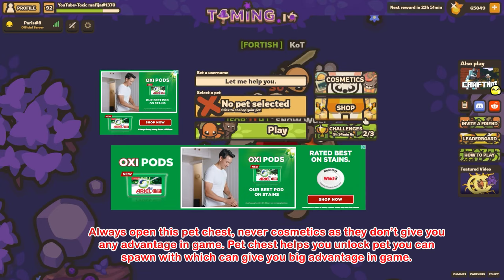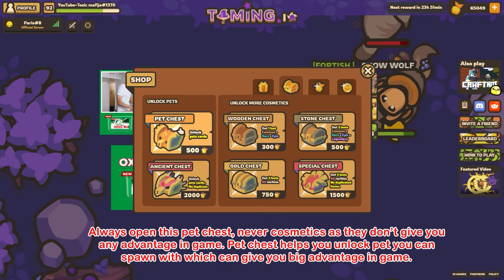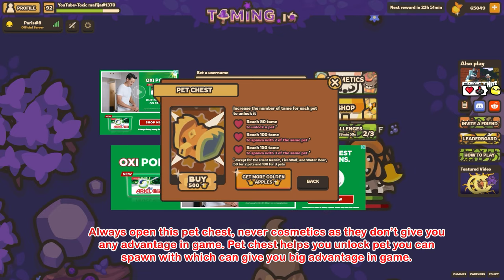Tip 12: Always open the pet chest, never cosmetics, as they don't give you any advantage in game. The pet chest helps you unlock the pet you can spawn with, which can give you a big advantage in game.